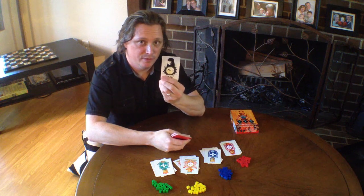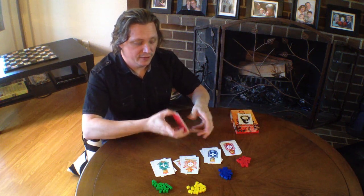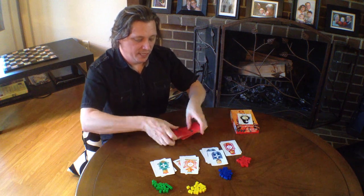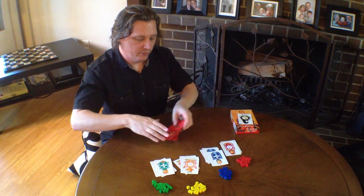And then you take the inevitable Empress, and we set her aside for now — we'll come back to her. So you start to shuffle the deck, and as you're doing that, you have your friends take the color that they want to play and put it in front of them.